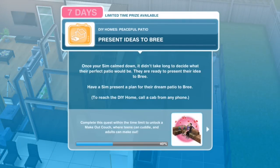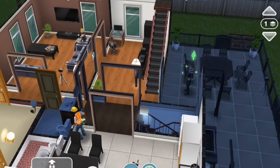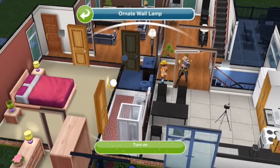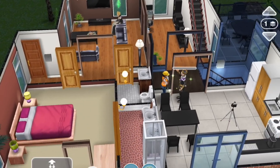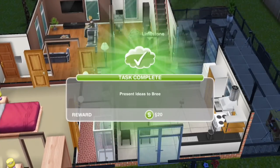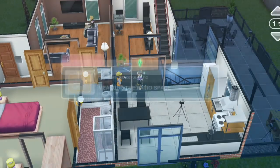Present ideas to Bree. Once your Sim calmed down, it didn't take long to decide what their perfect patio would be. They're ready to present their idea to Bree. Have a Sim present a plan for their dream patio to Bree. 20 minutes to present. I'm just going to tap on a few more lights - look at that awesome powder room. You know how in practically every house I have a powder room? This is going to change. Can you see those stairs down as well? We haven't tried the back-down button.